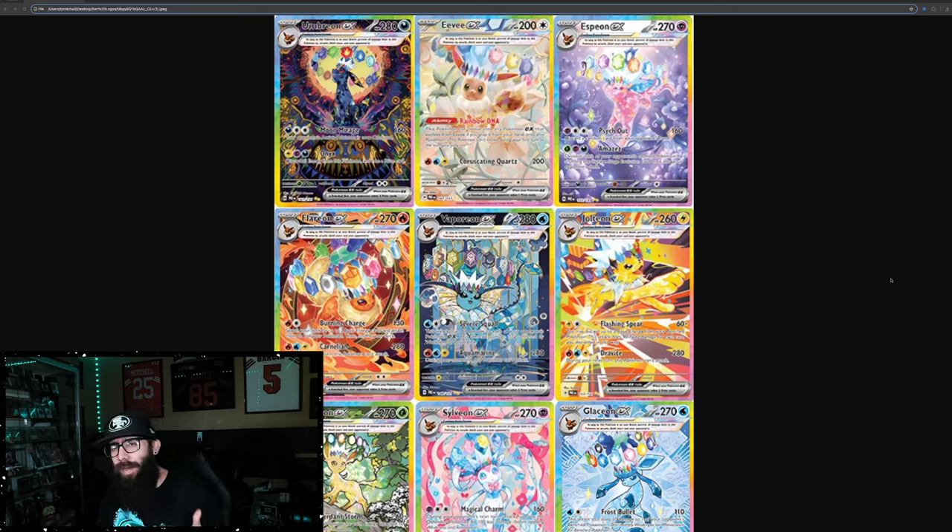Today we're going to be doing a little bit of theorizing, talking about the Eclipse Umbreon — I don't know if that's what it's going to be called, but the new Moon Umbreon or Eclipse Umbreon. We're going to compare that to some Evolving Skies and some other sets, kind of look at pull rates and maybe predict what the pull rates could be, how hard this card could be to pull, and what the prices could be.